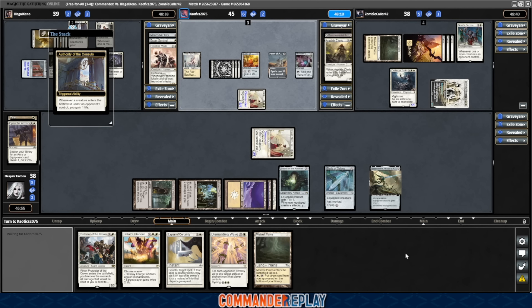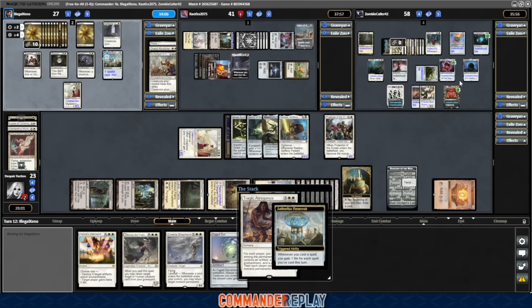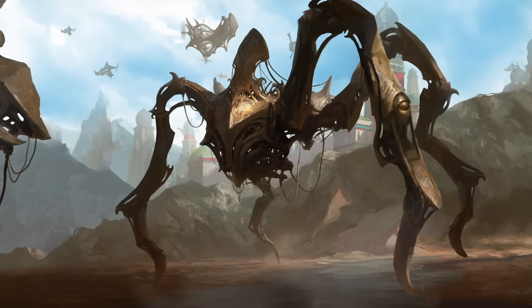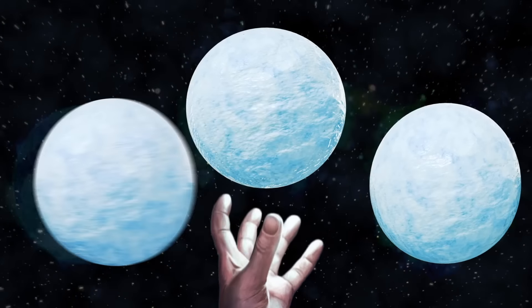Nope, just going for his Elish Norn. That has all four Elish Norns in play. Oh, I love it. Tragic Arrogance. Oh yeah, I'm packing one of those. Today on Commander Replay, I don't know who thought this was a good idea, but we're going to play four Elish Norn Grand Cenobites next on Commander Replay.